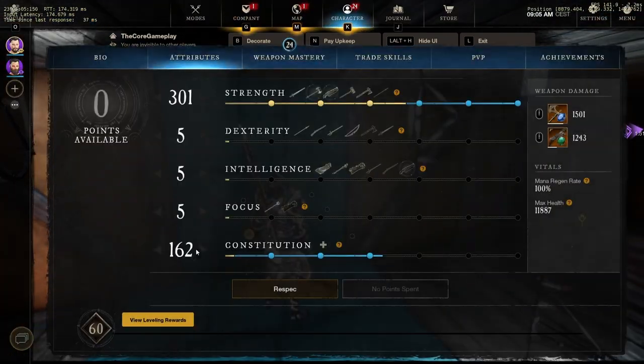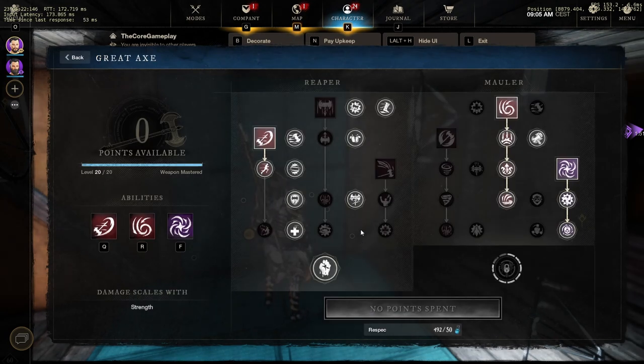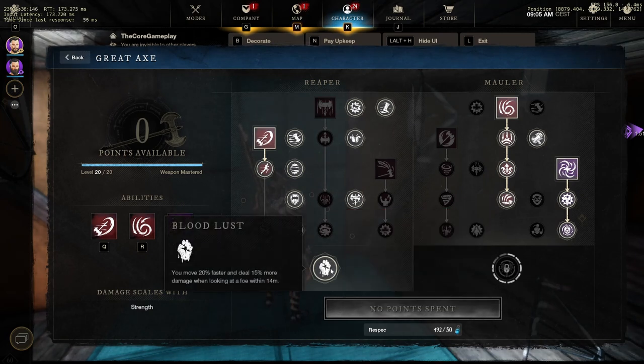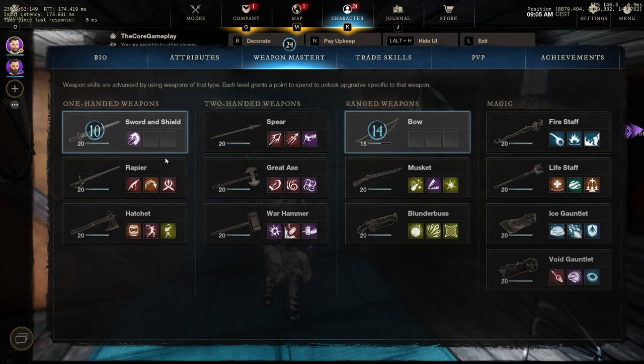For my attributes I basically run 300 strength, 200 focus if I eat food, and pump the rest into constitution. For weapon masteries it's pretty simple. Since I switch so much between weapons I go with Bloodlust instead of Mauler's Fury — I don't want to build up stacks; I want instant damage when I maelstrom and quickly auto attack while rotating back to my blunderbuss.